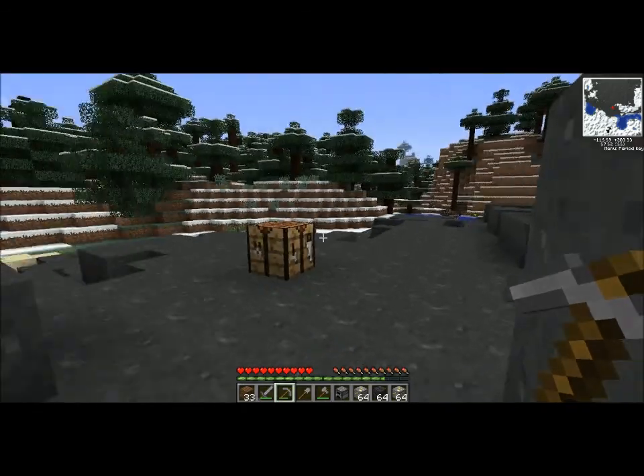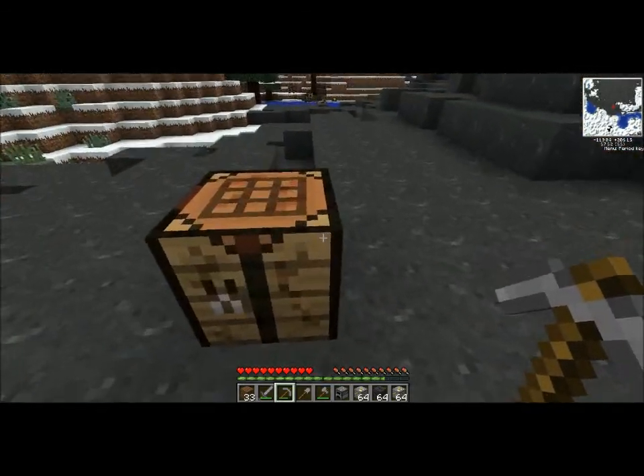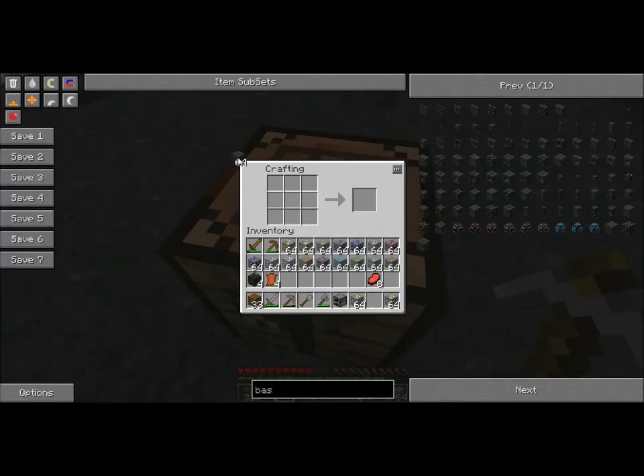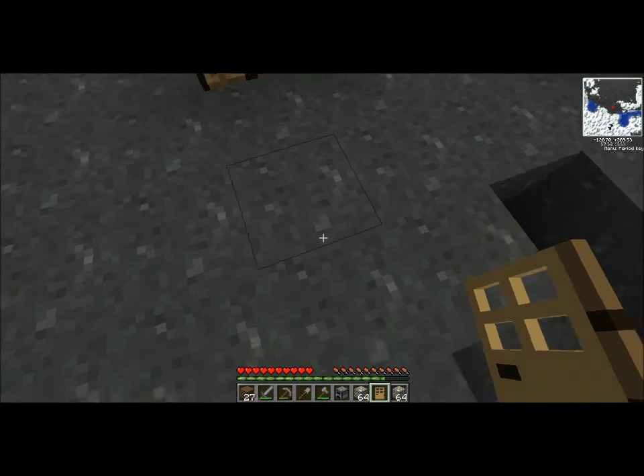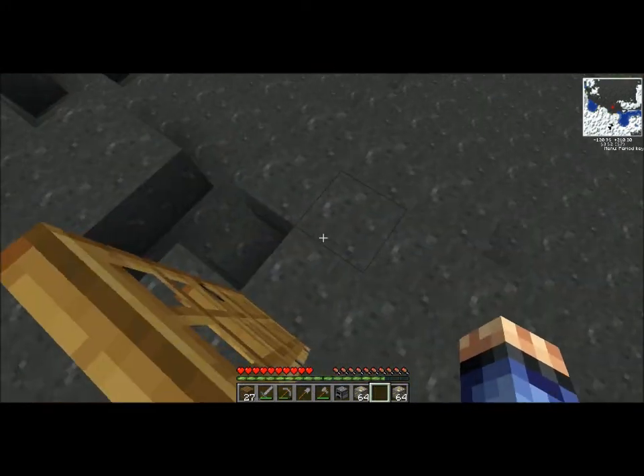We are back guys and I have got some more materials to make my house. Wonder if you can make a door out of this stuff. No, you can't. So we are going to have to make my house — like this kind of door shape. There. Door, right here. Right here. Perfect.